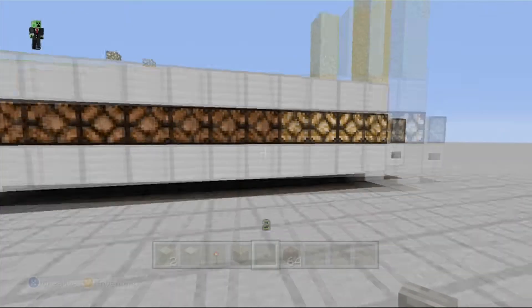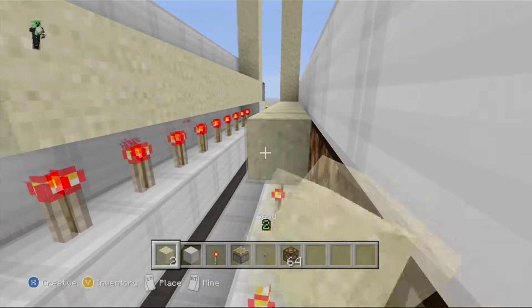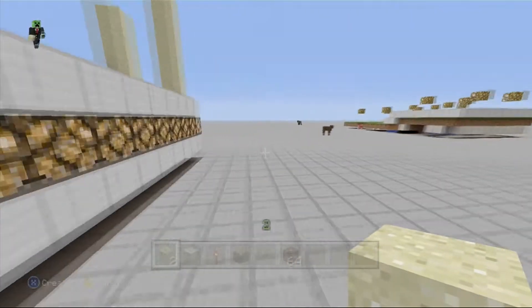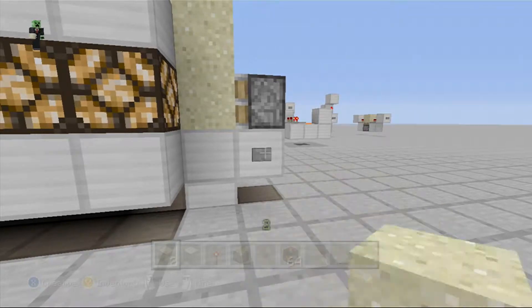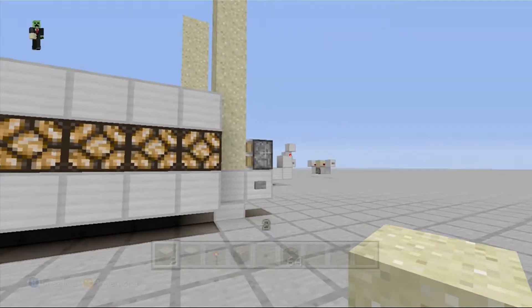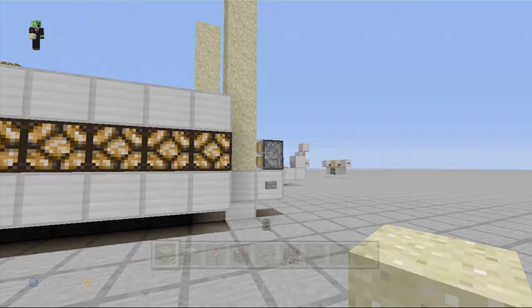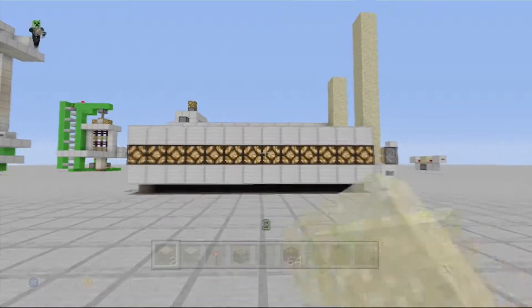It could go up to twelve. If you come back and press the button it can't go any further — it can't push anything. The max is twelve because the maximum amount of blocks a piston can push is twelve. That's pretty much it guys — it's a pretty simple and pretty useful build.